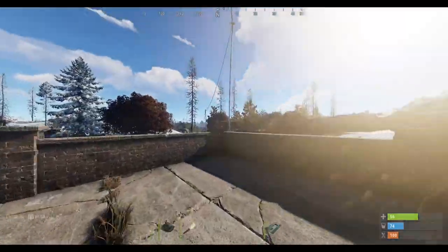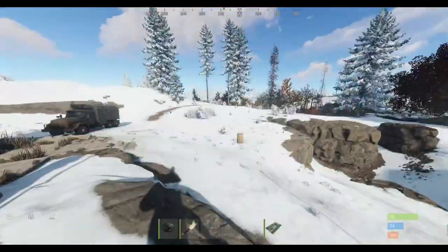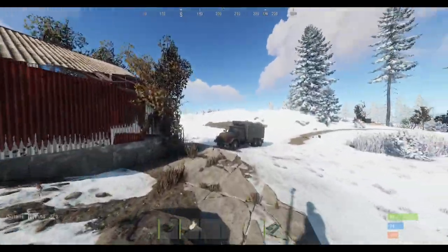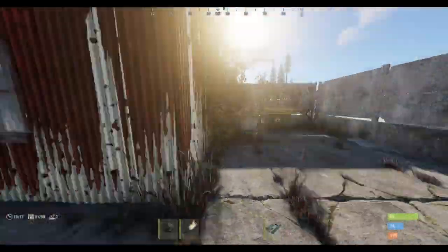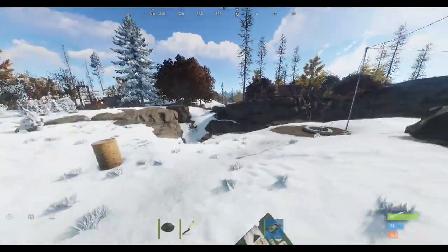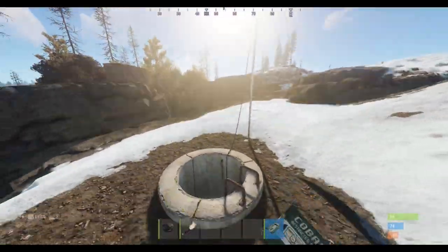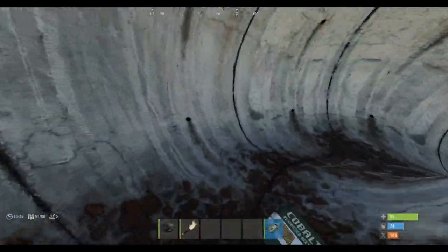There's some loot in here and some loot in that little box in that little building. There's actually a recycler on this other side if you need it, just there with a box next to it. You jump down here — there's actually another entrance down there I'll show you after, but this is one of the entrances you can go in.